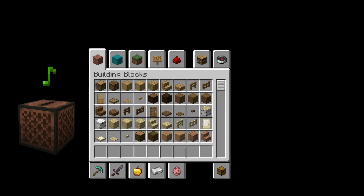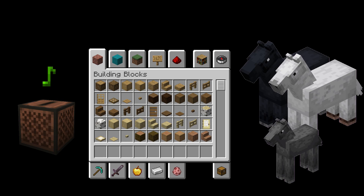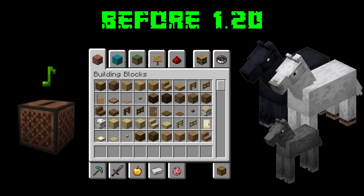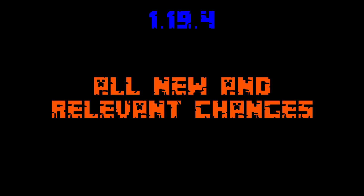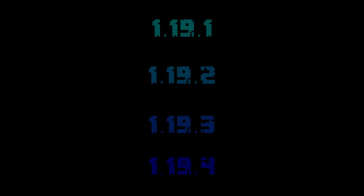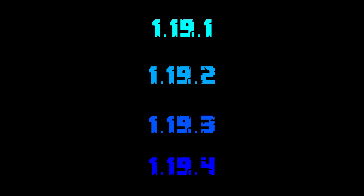Did you know that better jukeboxes, a new creative menu, and useful horse breeding will be added to Minecraft before 1.20? That and much more will be added in 1.19.4, and in this video I'll be listing all the new and relevant changes from 1.19.1 to 1.19.4. Most of the video will focus on 1.19.4, as that is the newest and biggest of these updates.